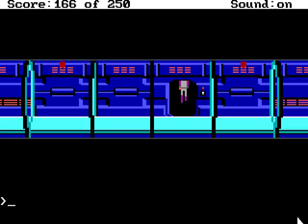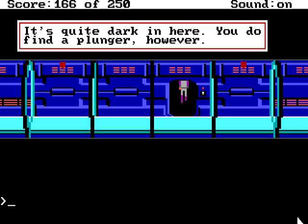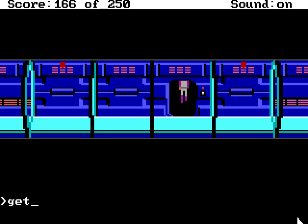Welcome back! We're in Vohaul's Asteroid Fortress and we found a janitorial closet. It's quite dark in here, however you do find a plunger. Well... that might be useful.